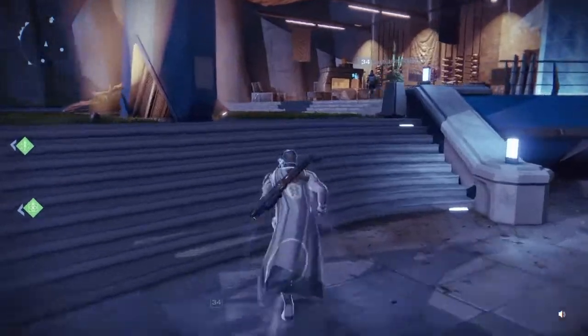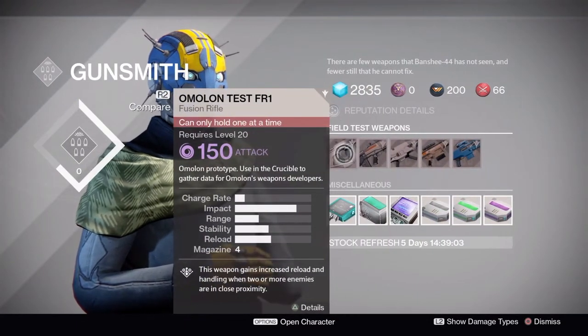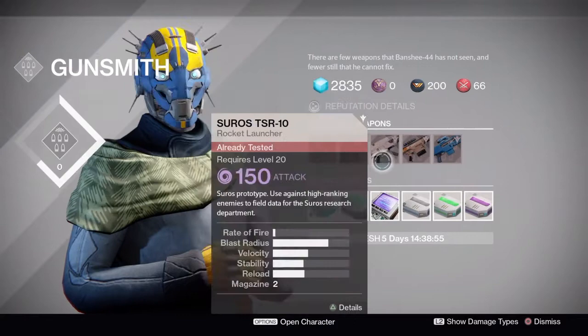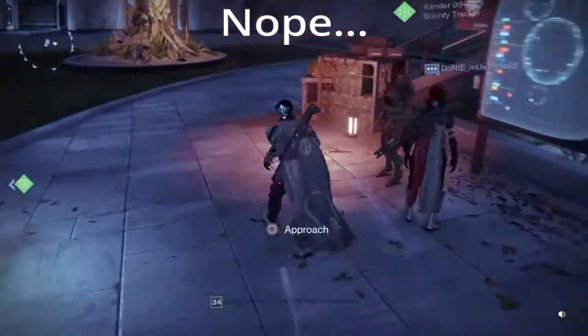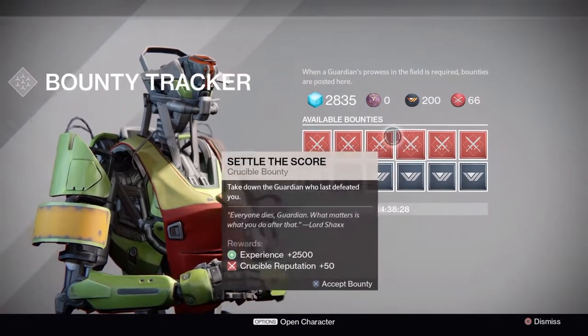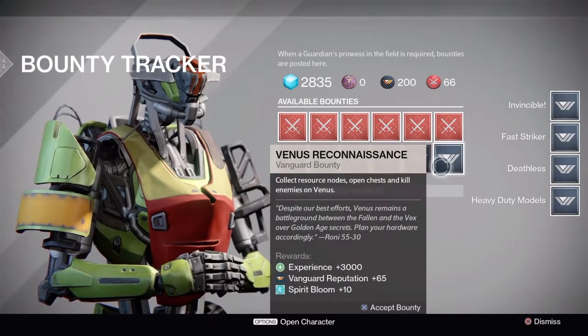Let's see the stuff that's just out here first. This is what I was talking about — the Gunsmith now has rep, and there are guns you can pick up to test. The Häkke and Suros weapons were player-versus-environment testing, while the Omolon weapons were Crucible testing. Try to get them to rank one; I think you'll still get something regardless because you're testing, it just might not be as good. The bounties — I can tell you there aren't any more 5,000 XP bounties that I've seen, just 2,500 or 3,000, and a lot of them are way more simple. One rewards Fox Majors, 10,000 XP, and 30 resources on Venus.